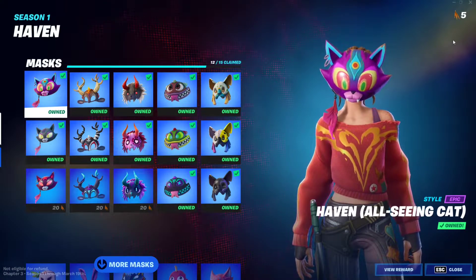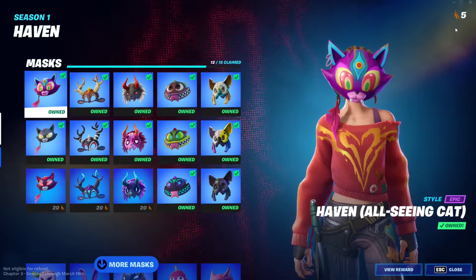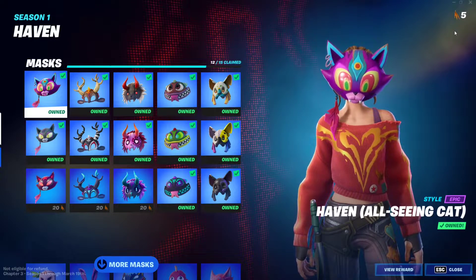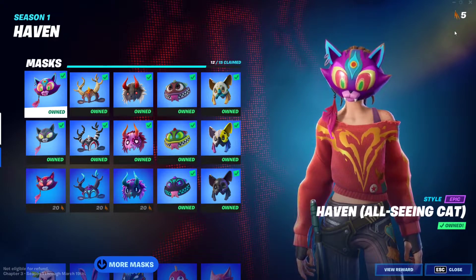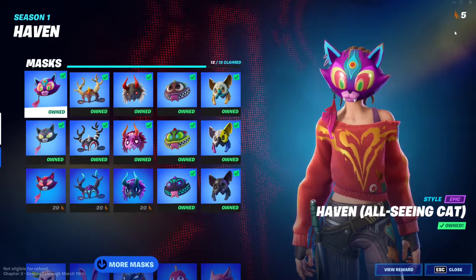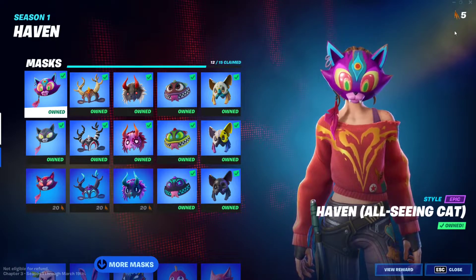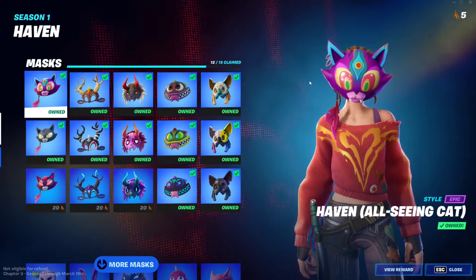Whenever you go and open a chest, there's a higher chance you'll get even more feathers. We went from two to three feathers per chest, and three to four feathers per IO chest or seven chest — we went from that to at least five to six feathers.